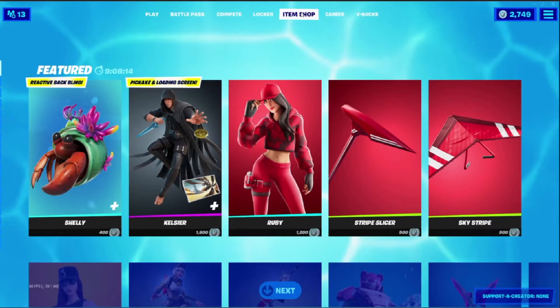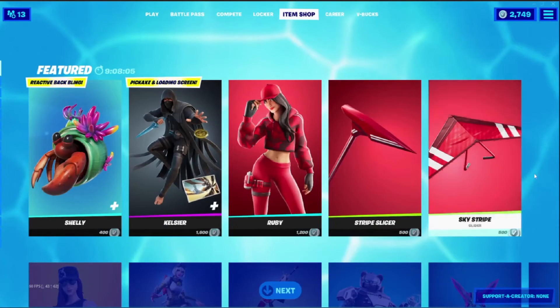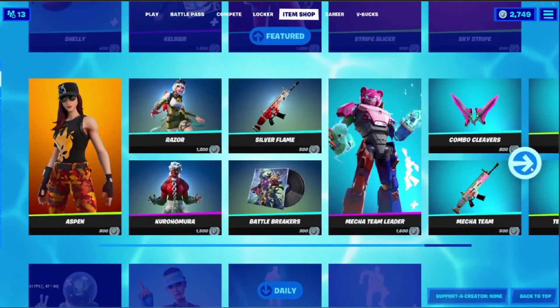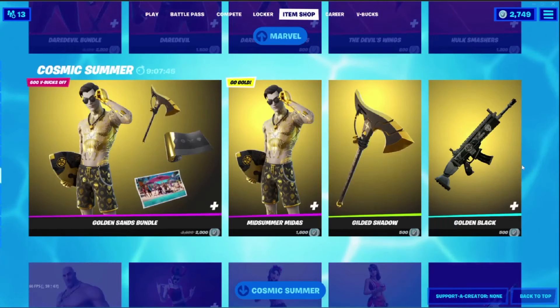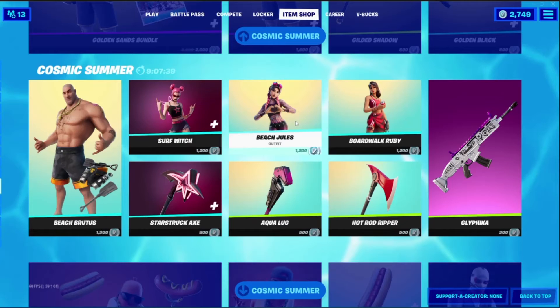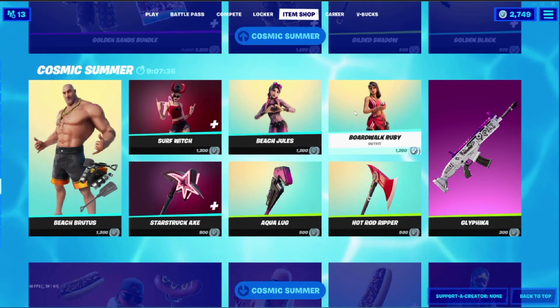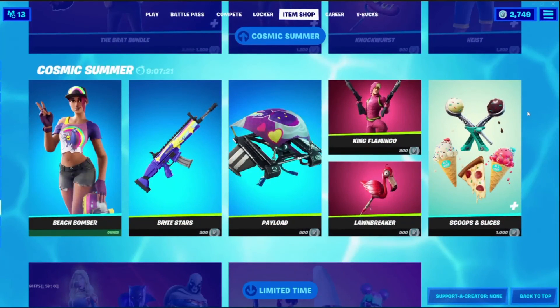Alright, item shop time. I reckon the new thing is Shelly. Undercover Summer — not sure who else is in that. Got a bunch of random stuff now, some cooler modes but I've already done them all. We've got a whole bunch of summer skins: Midsummer Midas, Beach Brutus, Beach Jewels, Boardwalk Ruby. I reckon that's meant to be like a crystal skin as well but we haven't seen that one yet, so maybe in the next few days.